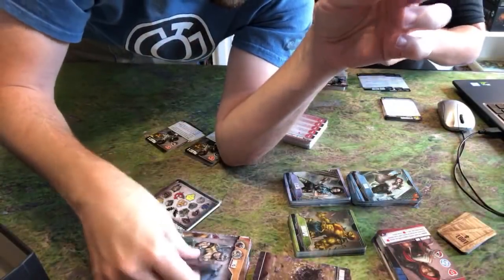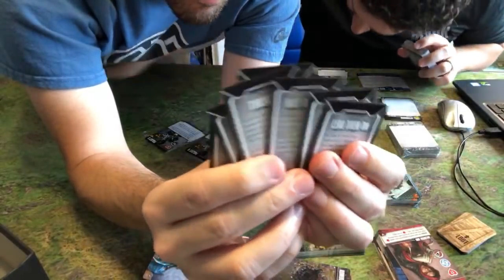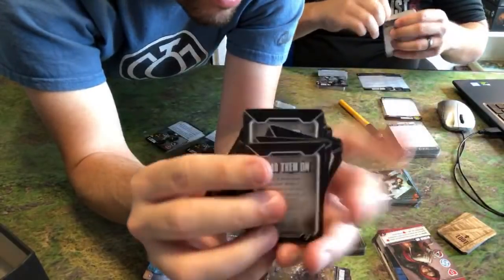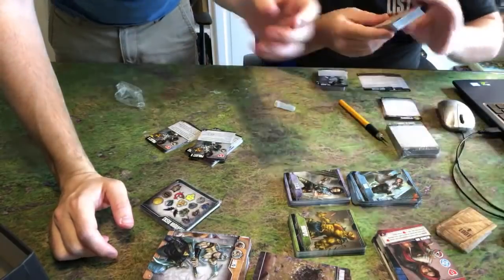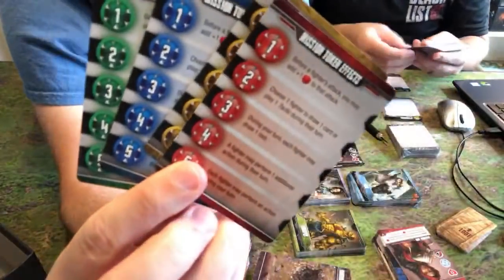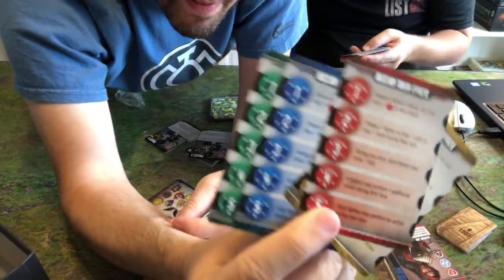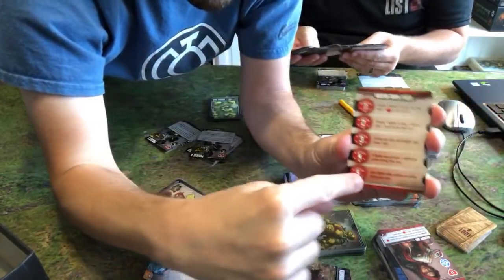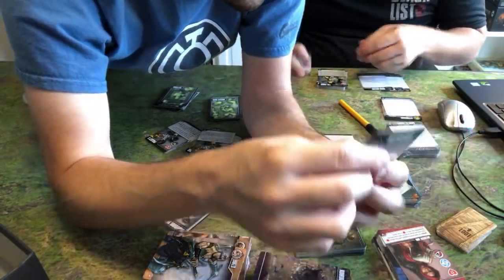And then we have the mission cards, which is a new mechanic in the Aftershock expansion — things you can do on your turn besides just punching enemies. You can do little objectives and get mission tokens. If you complete an objective you get mission tokens you can use for various effects. There's a mission token reference card — each player picks a color and gets mission tokens. For example, the highest — if you have five mission tokens, you can make each fighter perform an action on your turn. That's pretty powerful.